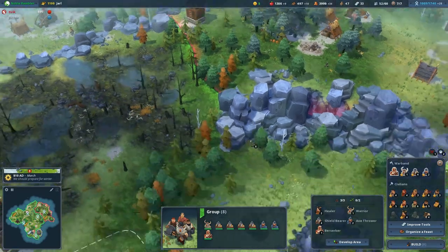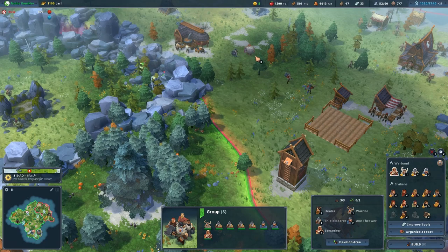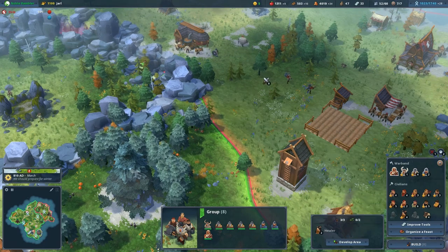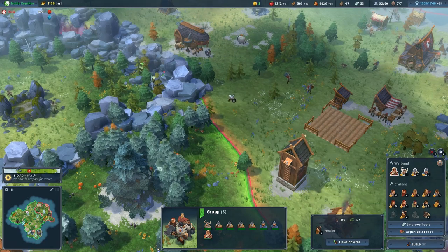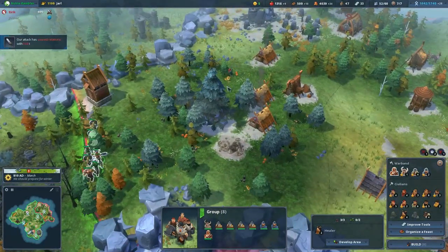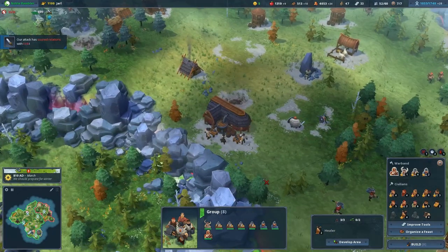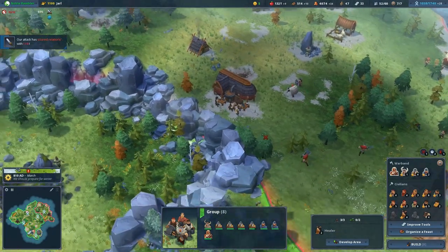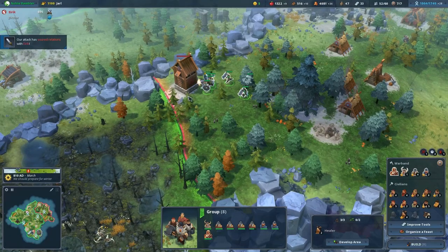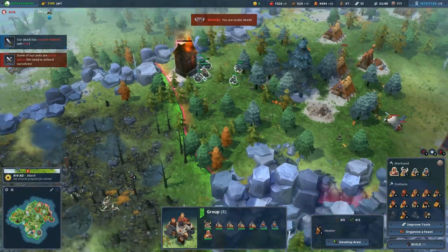I'll send you guys into here for a moment. He's running that way. He seems to run until he hits the next map tile. Interesting how that works. Let's go right into here. Let's take out some more people. He's not getting... there he goes. Go and harass this for a while, then run back into here.